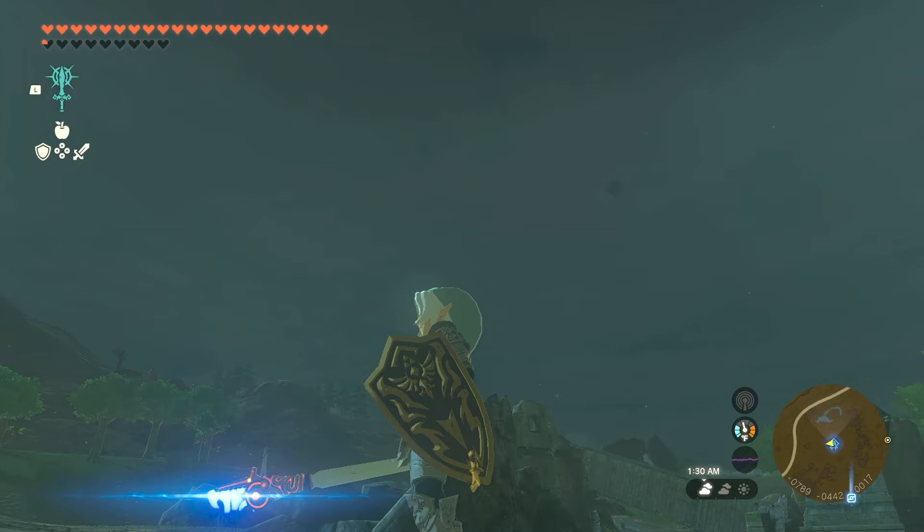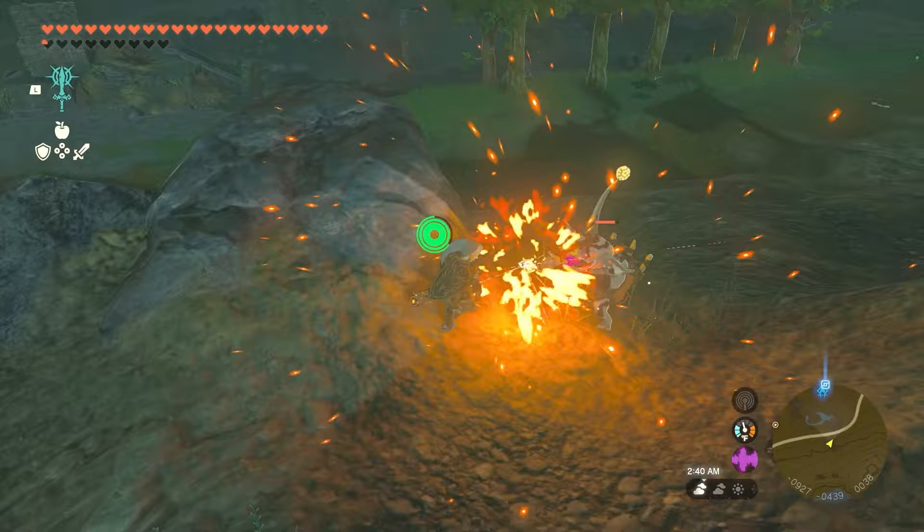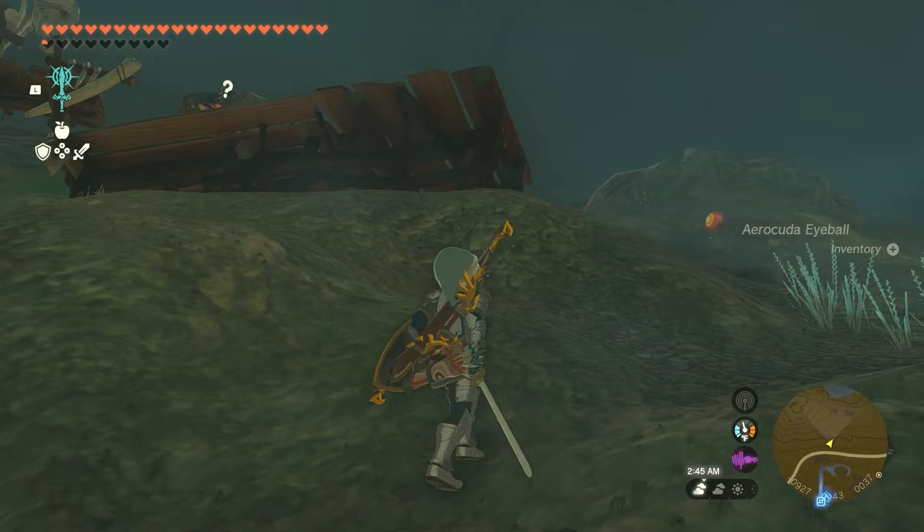Number 9: Weapons Fused with Ancient Blades. Ancient Blades are by far one of the most powerful items you can fuse a weapon with. They'll add an additional 50 damage to your weapon, but the damage rating hardly matters since they instantly kill whatever enemy you hit with them, with the only exceptions being bosses.